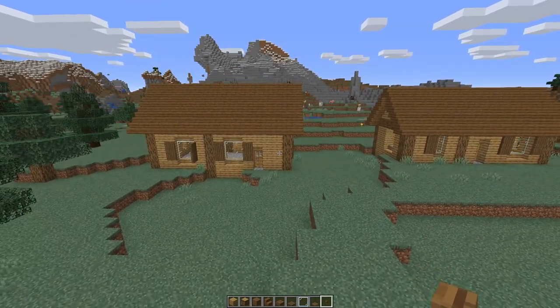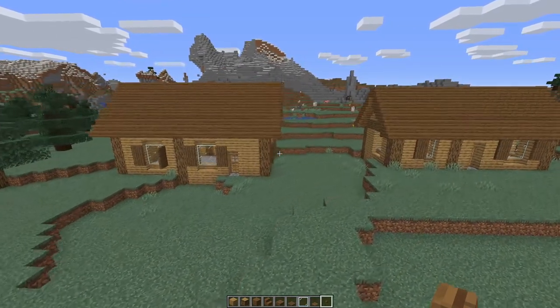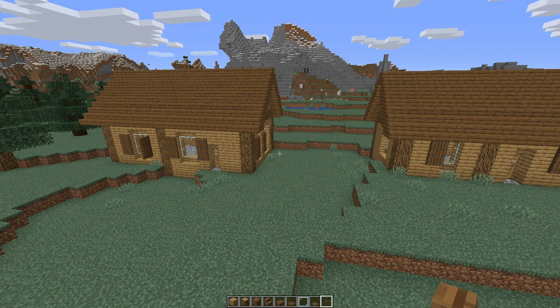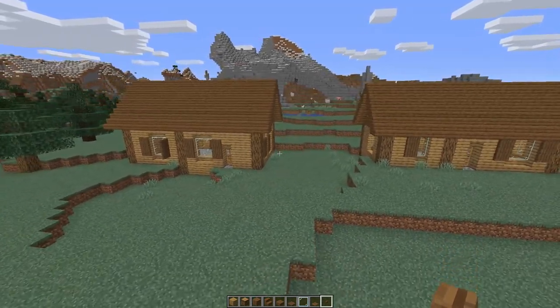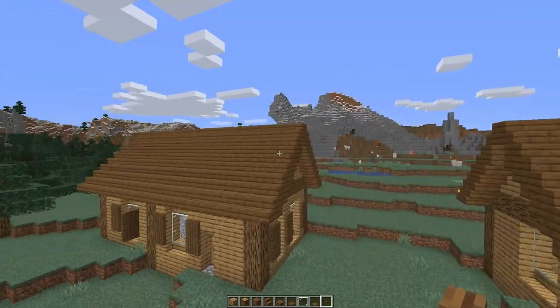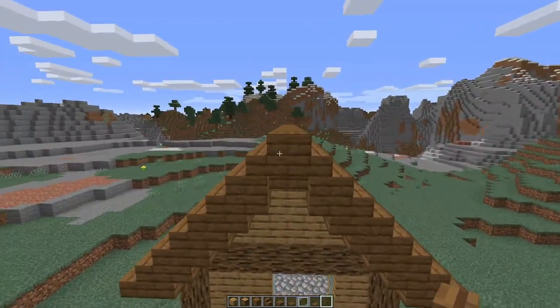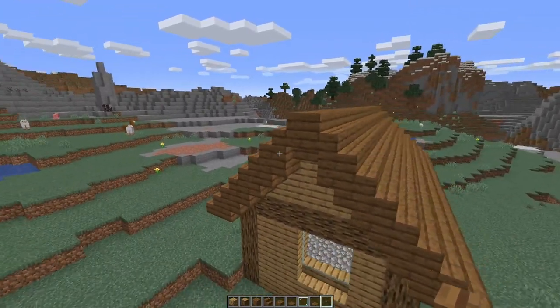You've built a little starter house. It's cosy, it's functional and it's got a plain roof. I'm going to show you six easy ways to make your roof just that little bit more interesting and to give your starter house just a little bit more character. I've got two houses here — one has a roof based on an even number, the other has a roof based on an odd number.